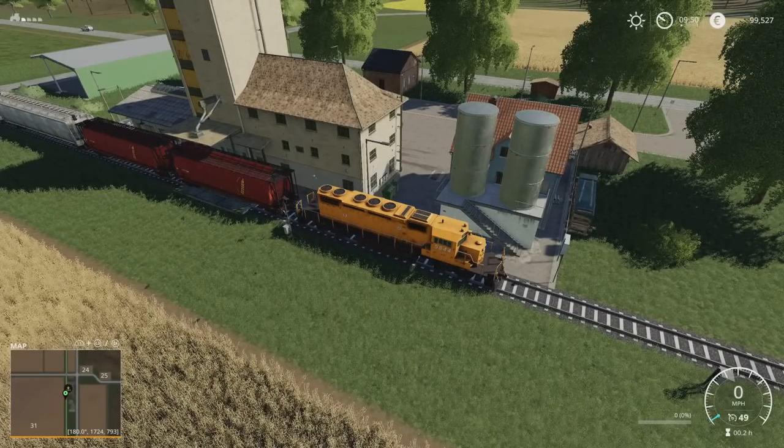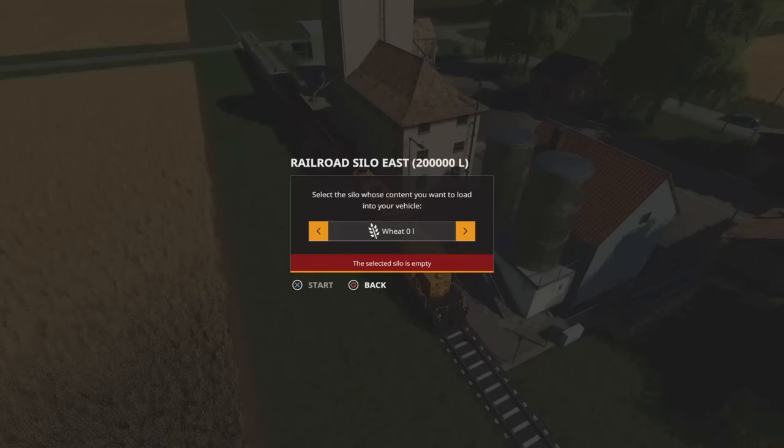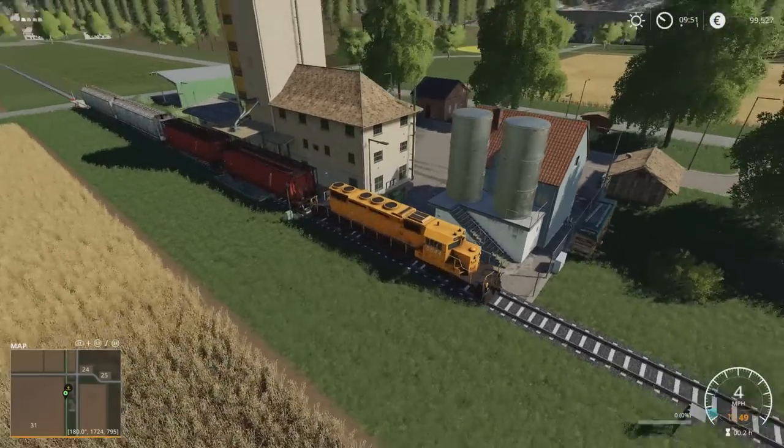If I open that one now, because I've got that carriage selected and press L3, it gives me the option for the railroad silo. So I can unload into it or unload from it, but you have to have the correct train car selected. That's just for anyone that's new who might not know that. These will store your main crop types, and they will also do potatoes, sugar beet, and sugar cane. So I'll close that front one up and we shall continue.